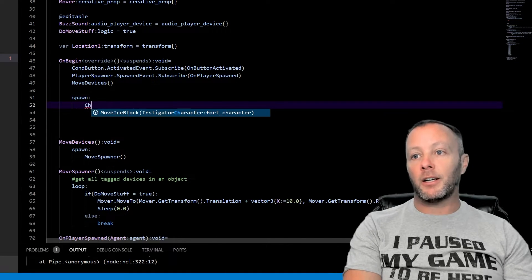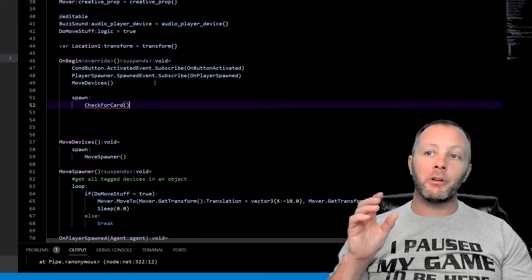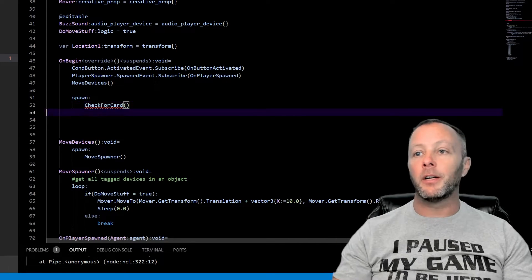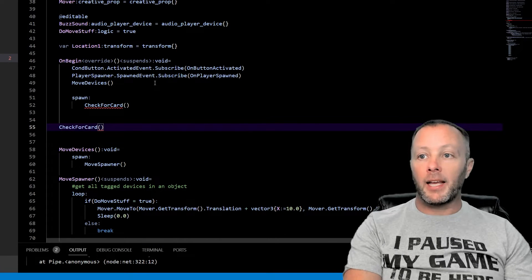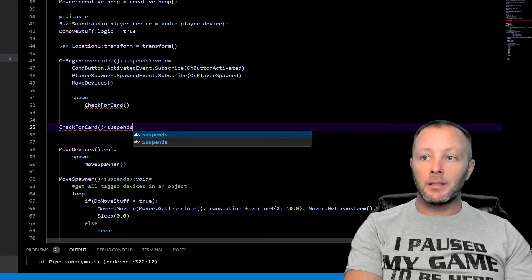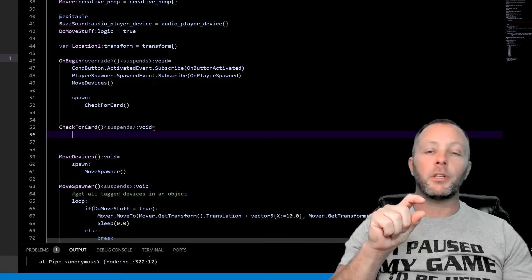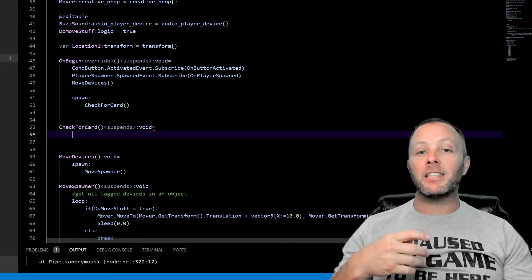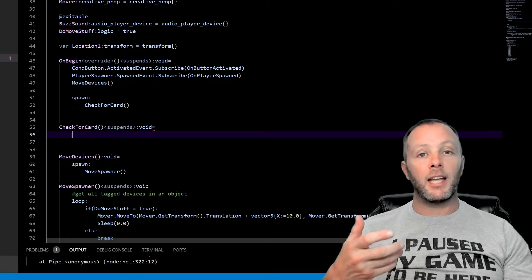We'll go `spawn check_for_card` — call it whatever you want. If you're wondering what spawn does, let's make the function quickly. We'll create `check_for_card` and mark it as `<suspends>` because it's going to do things on a timer — stopping, doing things, stopping again. It's an asynchronous thread that runs in the game.